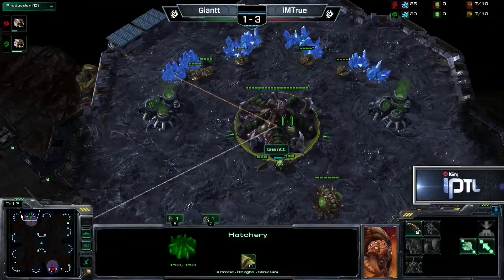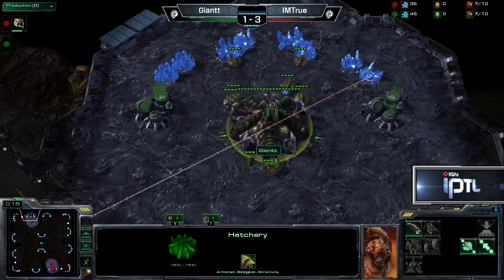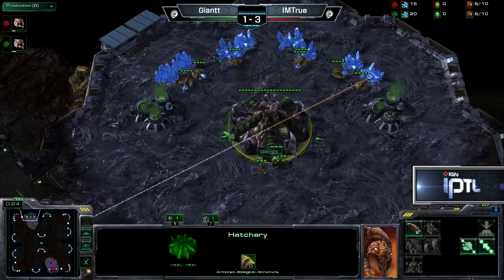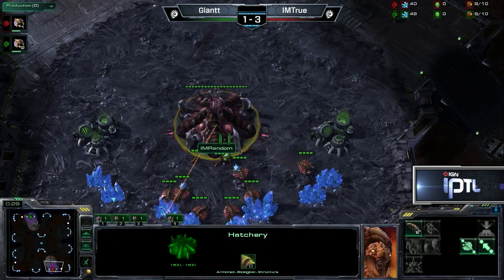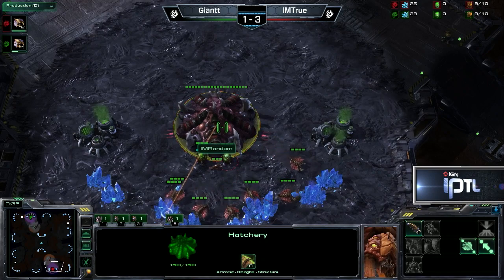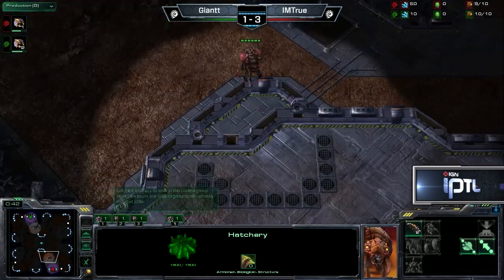All right, guys, in the top left-hand corner of the map, brought out here by Karante. Got to take it back to 2-3, we'll see if he can do it. The green Zerg player, Giant. His opponent in the bottom right-hand corner from the team Incredible Miracle. The map is the Antigua Shipyard, guys.